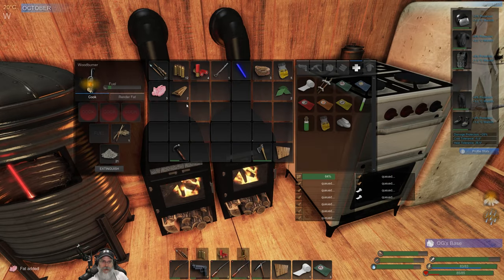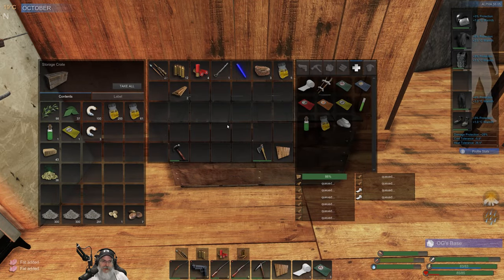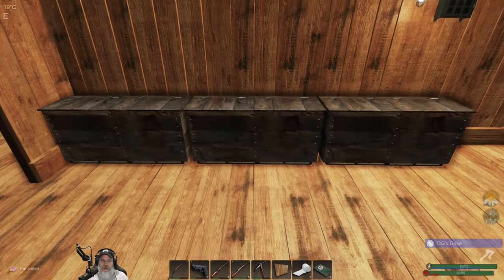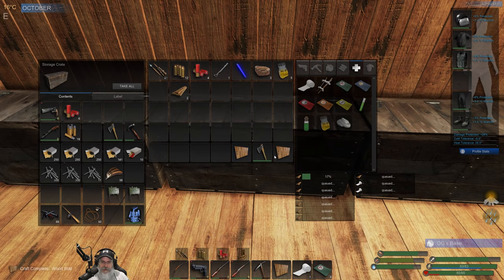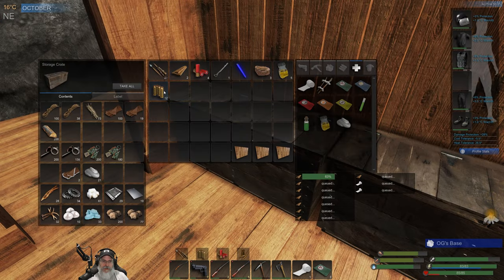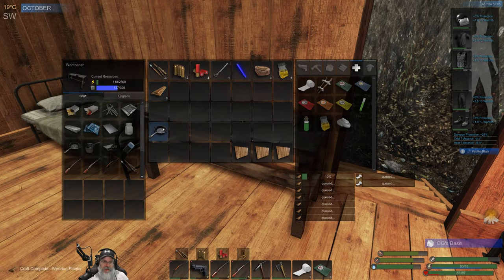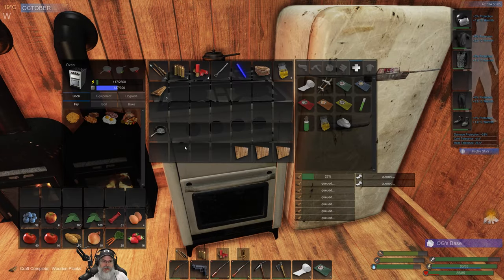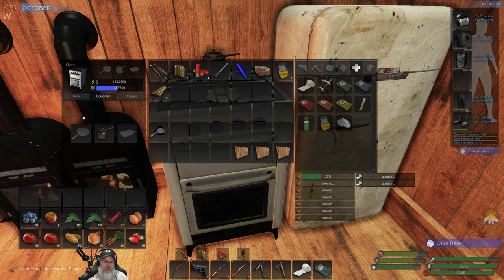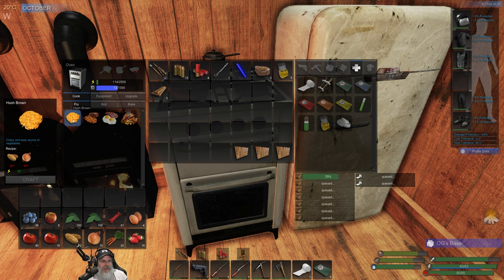Look at that — over two full stacks of nails, isn't that a beautiful thing? Let's split this up, put those in there, that's going to go in here. We'll put the hammer back since we don't need to carry it right now, and we're making the boards right now. Let's grab our frying pan — look at that baby! We're going to put that in the equipment slot, boom, and now we can fry stuff.